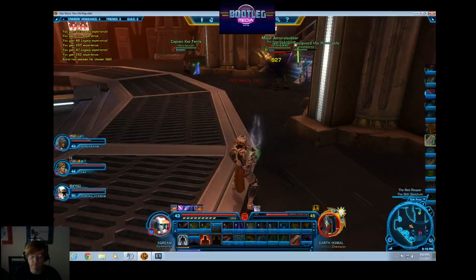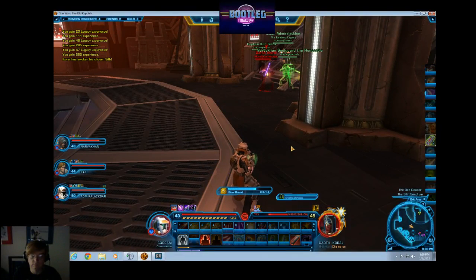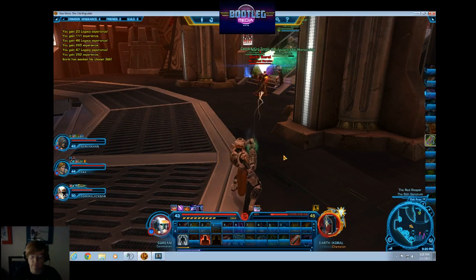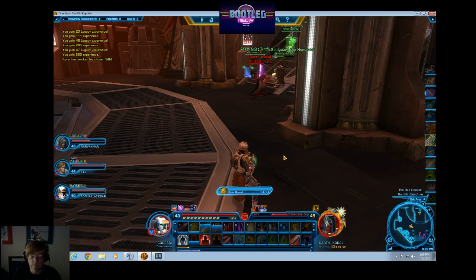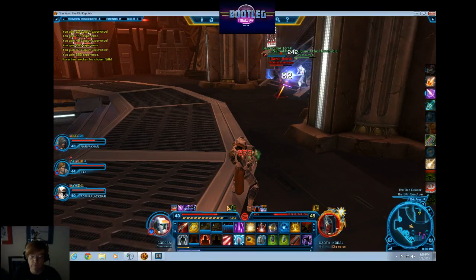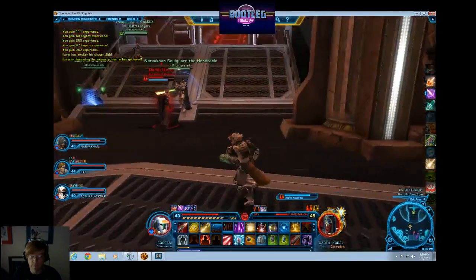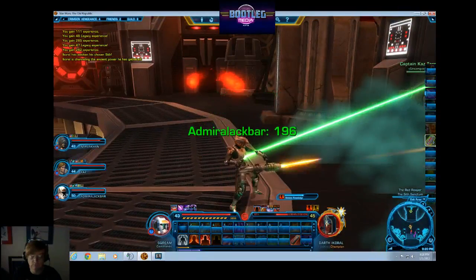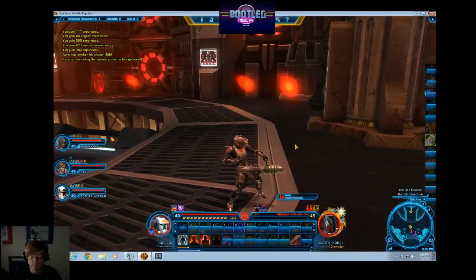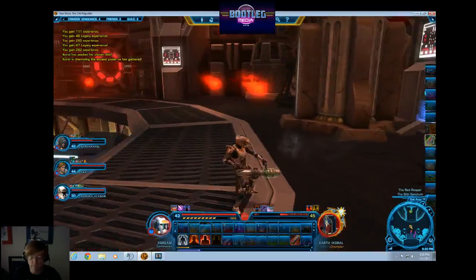Now we're back on the hill. He does do a knockback, so make sure you are not putting your back to that open field — no bueno. You've just seen the gimmicks of this fight; that is as difficult as it gets. It's a matter of keeping tabs on what he's doing, watching the crushing darkness, and doing the interrupt — letting him beat up his own chosen disciple. We have him at about 60%. He's gathering ancient knowledge; you'll see some fire coming out of the sides. He has 100% increased damage while under ancient knowledge.